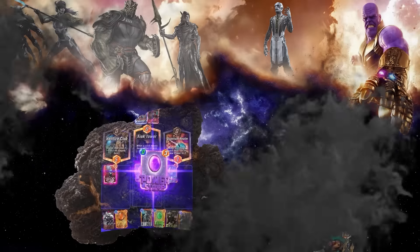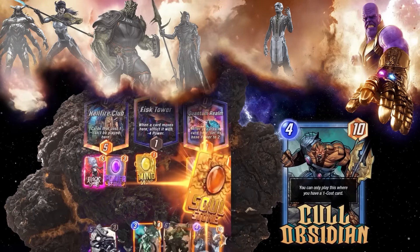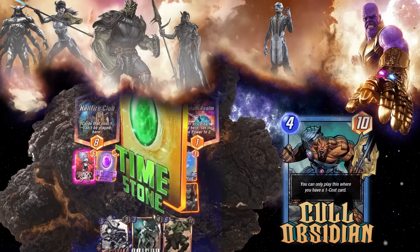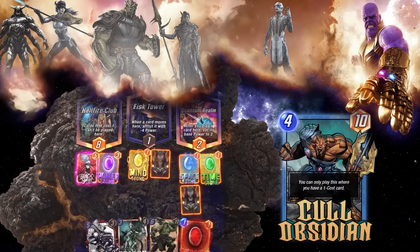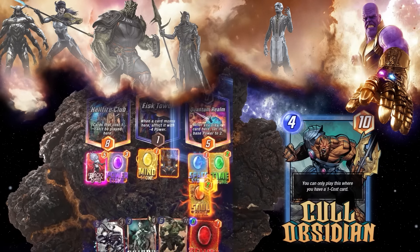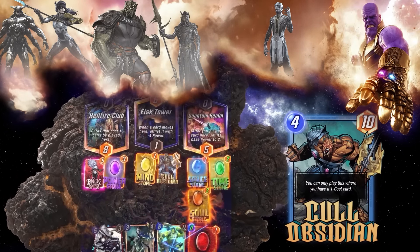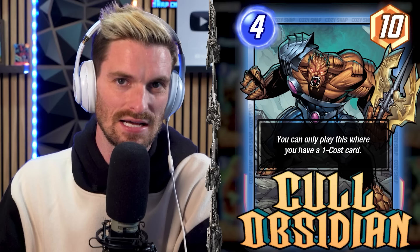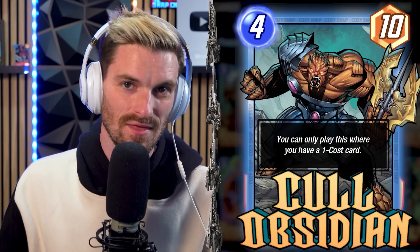In Marvel Snap, he's a four-cost, ten-power card — obviously premium stats. The only thing holding him back is you need a one-cost card on the same location that he's played on. You can do this within the same turn you play him, or if one was already there on a previous turn, that will also give you access to play Kull Obsidian. Locations like Crimson Cosmos or The Big House can make it tough, but he's pretty easy to evaluate overall.